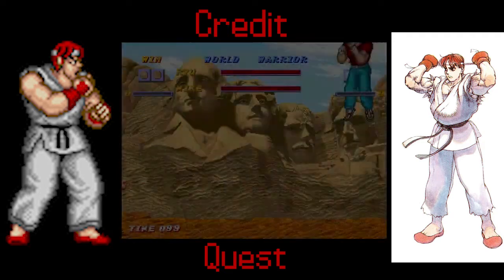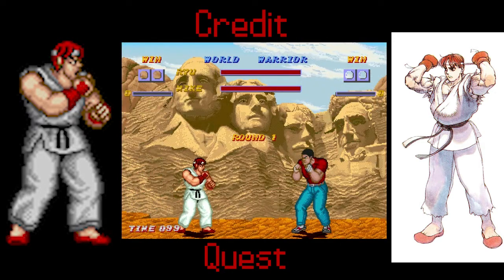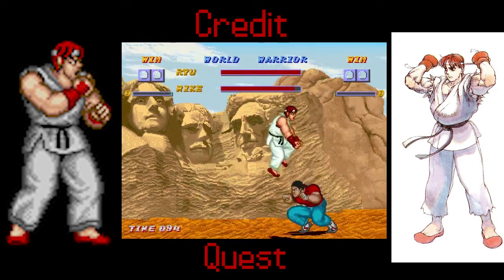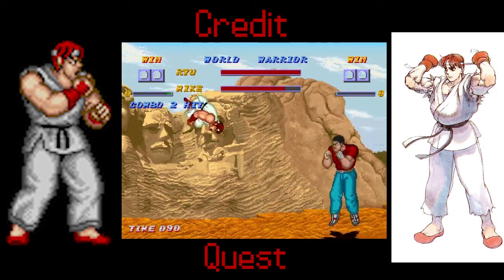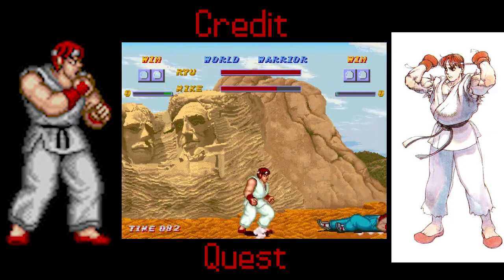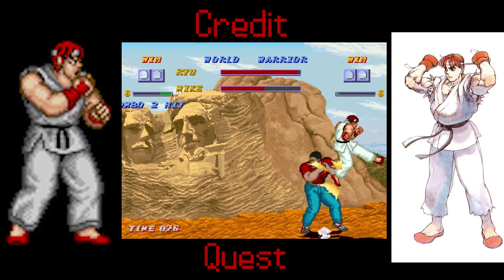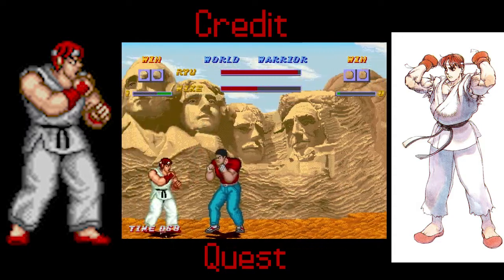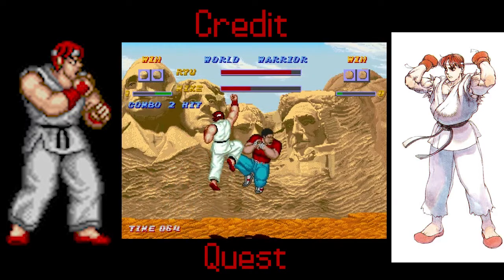So next up is Mike, and we're still fighting around Mount Rushmore. I don't want to be in Mount Rushmore anymore. Also, Alpha Ryu is the only skin you should play — ever. Just saying. Because apart from the shoes, it looks like Ryu. It actually kind of looks like Ryu.